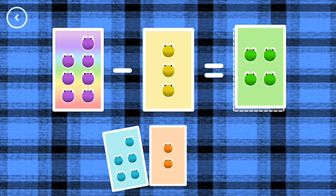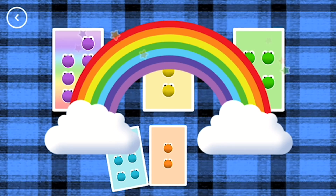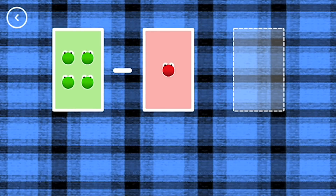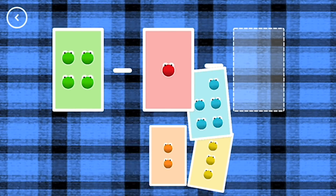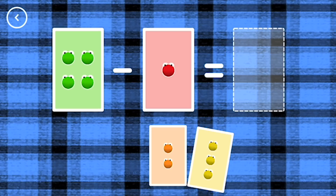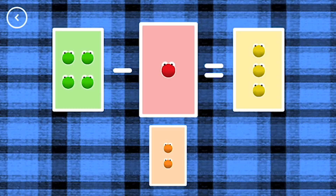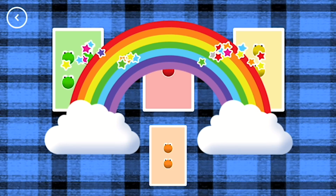7 minus 3 equals 4. Yes! 4 minus 1 equals 3. That's the correct answer!